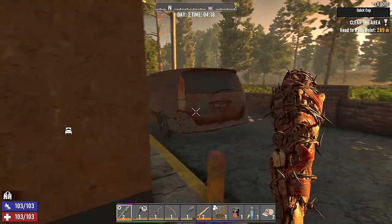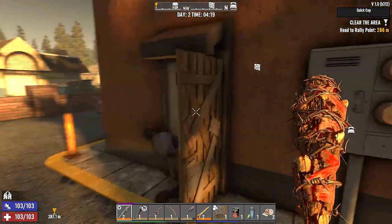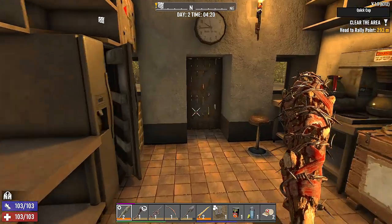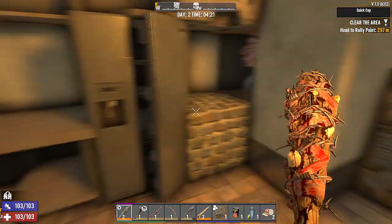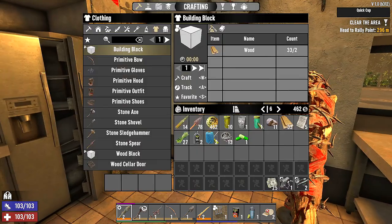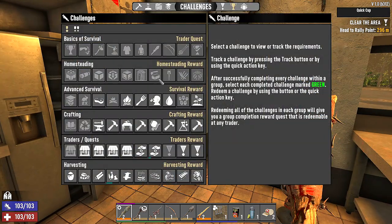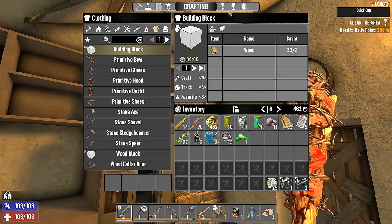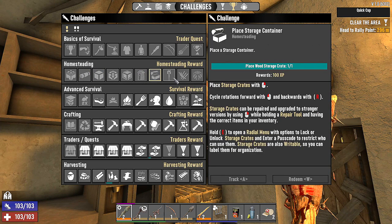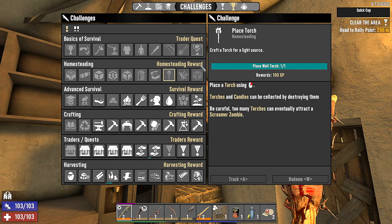It is 4am on Day 2. I got Cubby here with me as always. Here's what we did in the night: we took out these two glass doors — well, a zombie took out that glass door — and put in a wood door. That took care of some of our challenges. Homesteading is complete. We placed a bedroll, upgraded, added a door, storage, torch — all of those.